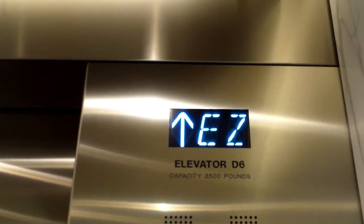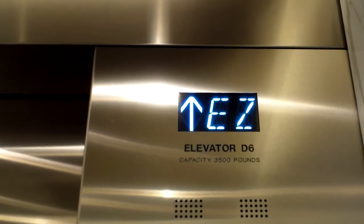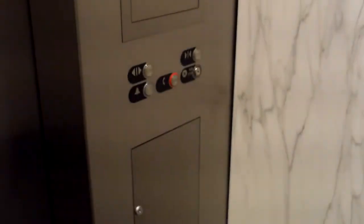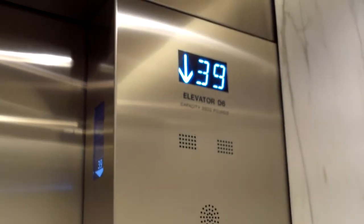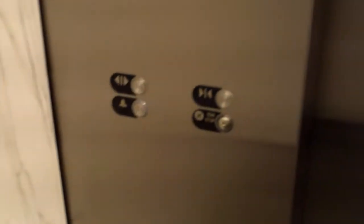I didn't know it was accessible, so I just put in something. I'm going to get the cab here while we're looking at this. It's a plain white elevator. Real marble? It is real marble. A lot of these things have been getting this destination dispatch stuff put on. This used to have red Otis buttons on it. It used to be a normal elevator.